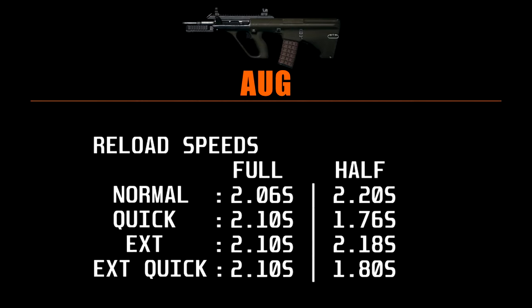Back at the reload speed board, we can see a similar result with the AUG. A full reload with any magazine is 2.1 seconds, but without is fractionally quicker. And again, the quickdraw and extended quickdraw half reloads are boosted as well.